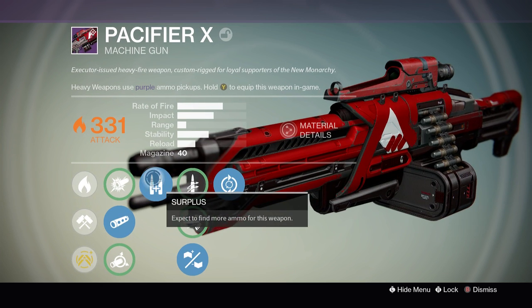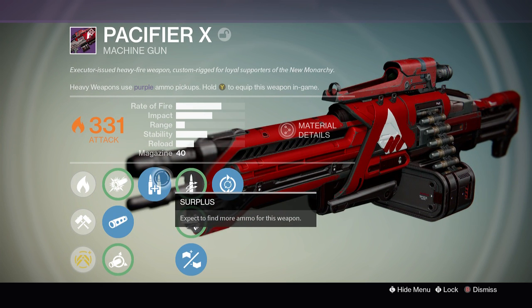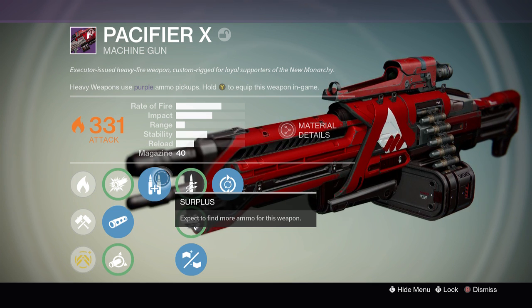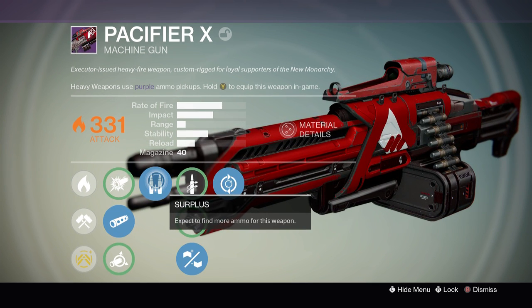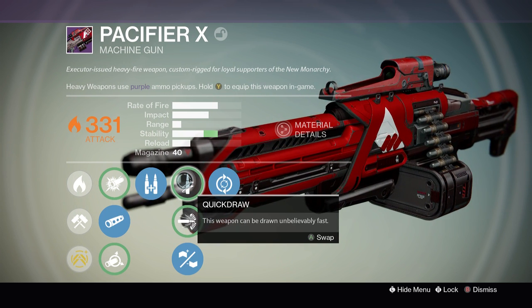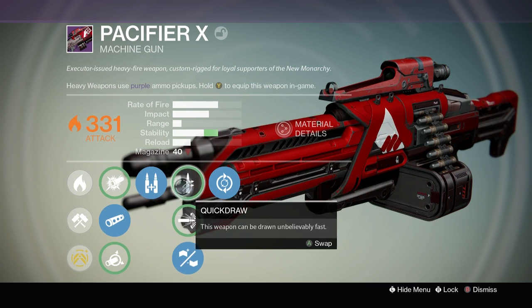Then we've got Surplus — expect to find more ammo for this weapon. It's definitely a good PvE perk, but for PvP it's not going to serve any purpose. In our perk tree we've also got Quick Draw — this weapon can be drawn unbelievably fast.